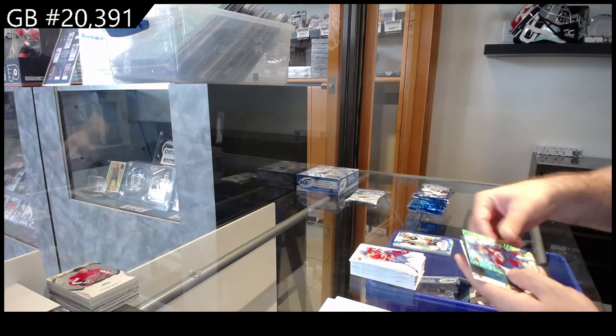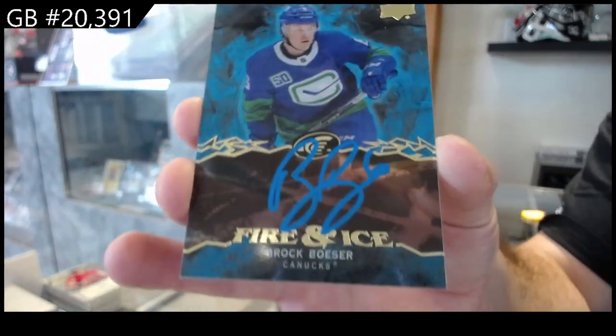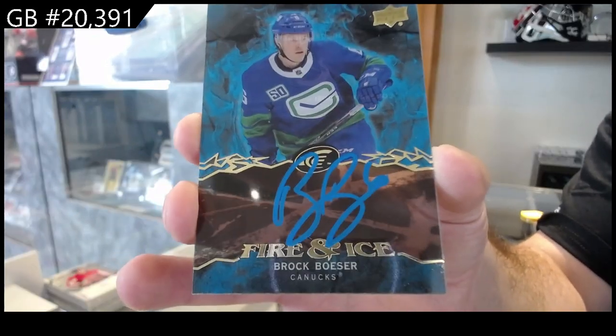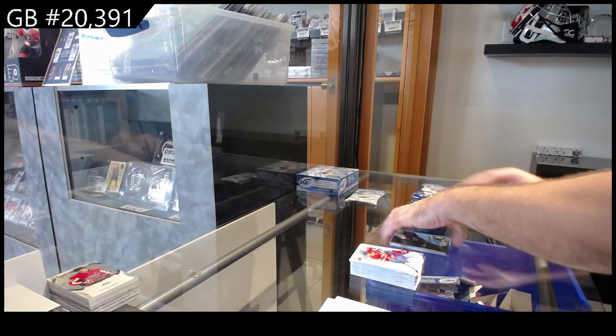We've got a green of Rantanen for the Avs, rookie of Swayman for Boston, and a fire and ice auto for Vancouver — Brock Besser. Those are cool. Fire and ice auto for Vancouver, Brock Besser.